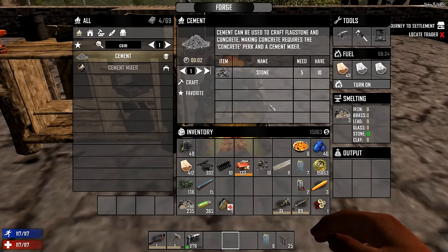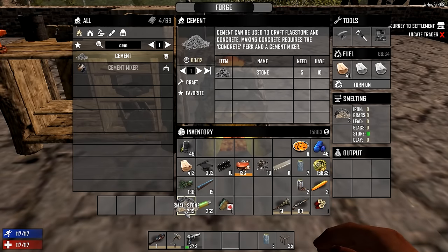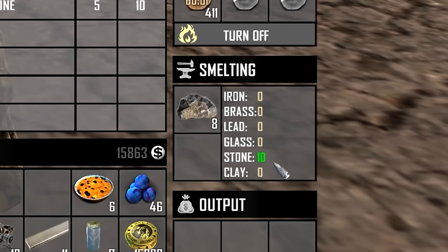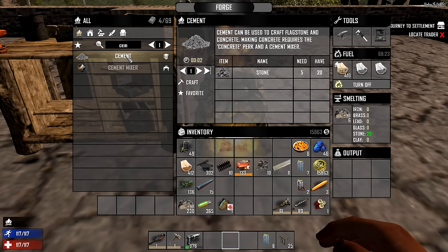The next thing you're going to need to do is go into a forge and put some small stones into the smelting area. You stack up as many as you want, and when you turn it on, you'll see that it slowly starts smelting these and adds to the stone quantity on the right side. It takes five stone inside here to make one piece of concrete mix, or cement mix.